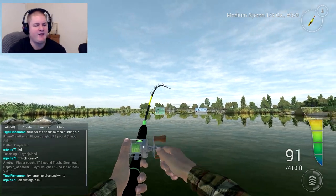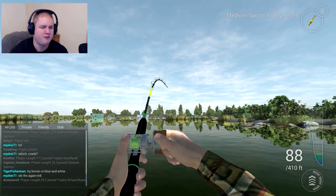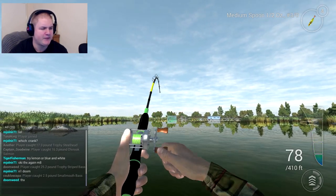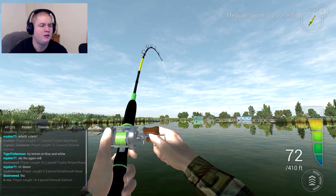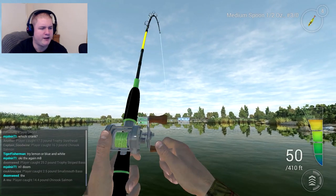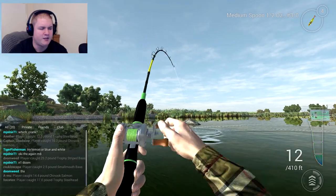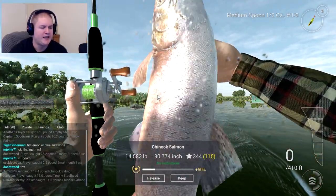Developers, if you're watching: give us float rods that can take more than 12 pounds please. Give us big float rods because the ones we've got now are rubbish. Do you have any idea how difficult it is to pull in a 90-pound alligator gar on a 12-pound rod? It's insanely difficult and takes forever. Please add rods that can take 20, 25, or 30 pounds - I think most of the community would appreciate that. What do we have here? Another chinook salmon - I called it! An ugly bastard salmon.